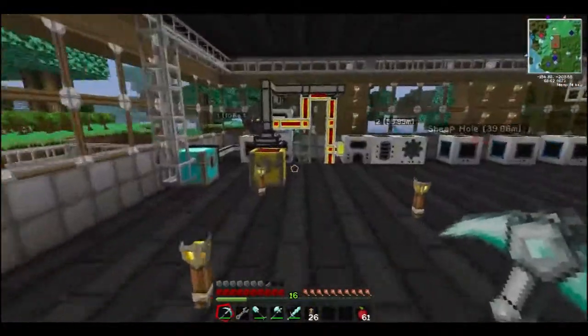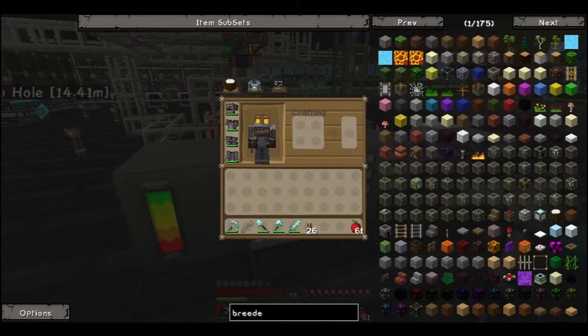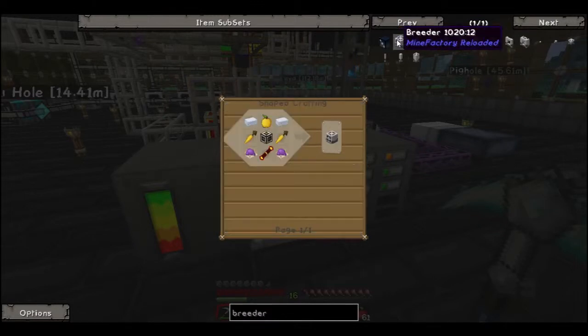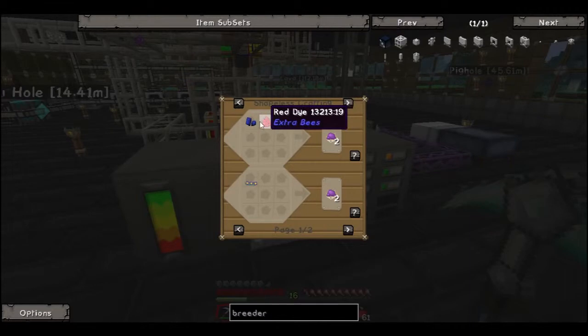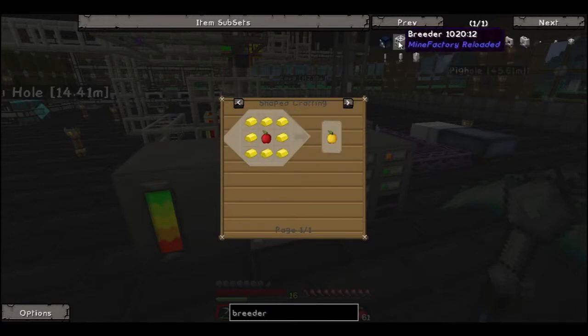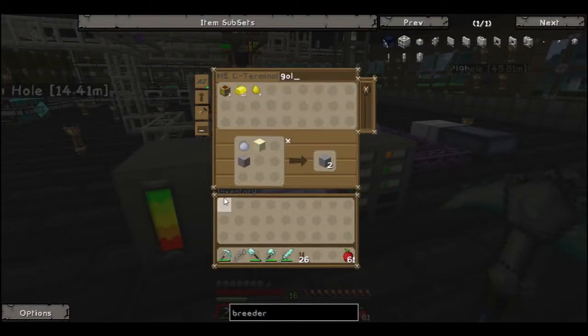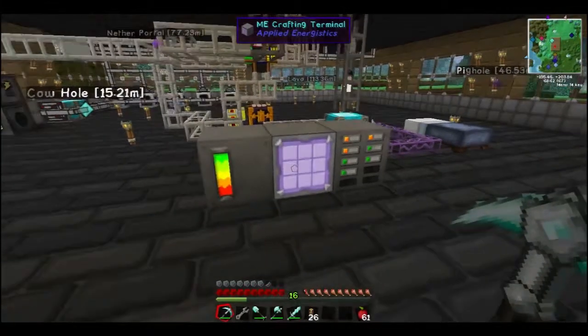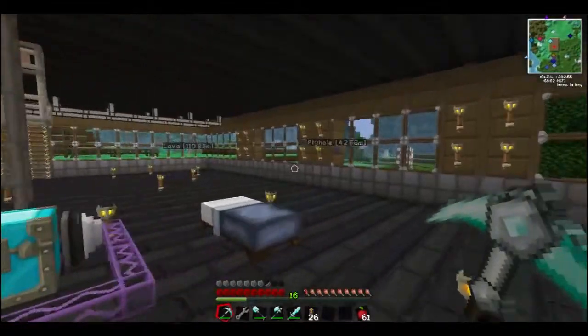What I wanna do also — we gotta wait for this to do its thing. I want to take a look at Breeder. To make a Breeder, we need a Golden Apple, Plastic Sheets, and a Golden Carrier. Holy shit, that's a lot of gold. Purple Dye — I forgot how to make Purple Dye. That's blue and red. We got blue and red. But the Golden Apple — that's gonna be expensive. This may not happen right away, folks. We have 30 gold, so the animal breeding is gonna have to wait, unfortunately, because we just don't have the components we need.